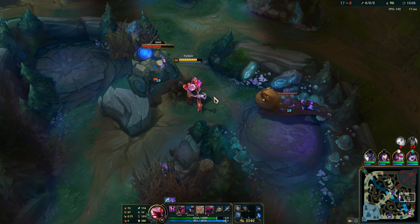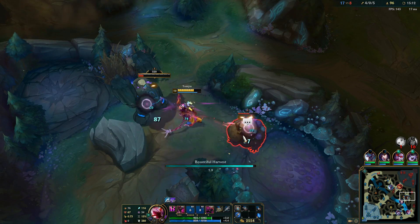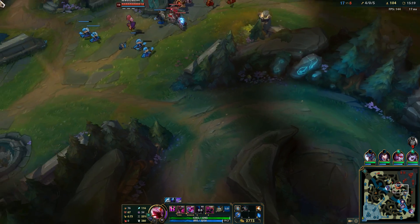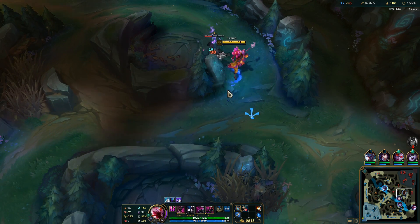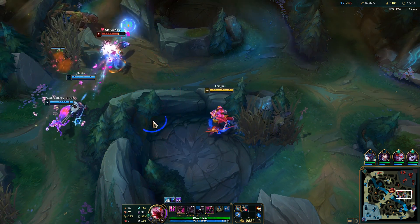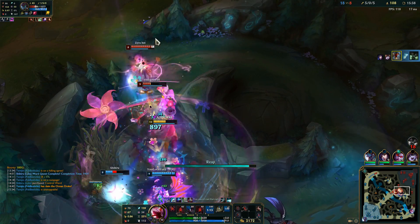Most abilities in League of Legends seem to have a bit of an artificial bump in their range, right? It just kind of feels like that for a lot of abilities. But his E? It doesn't get that bump. You throw it, and if you hit, you hit. Do I have time to get this? I do. Cool beans. Hello! Oh, I fear multiple people? Busted.